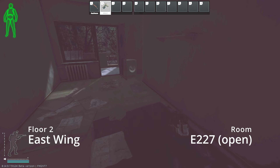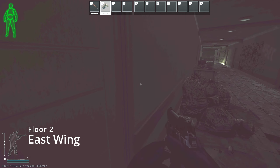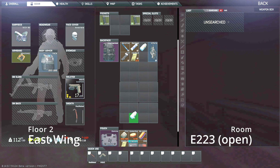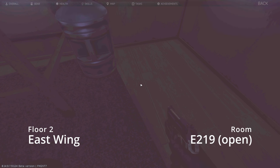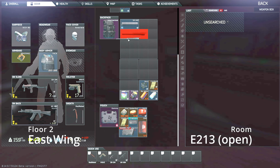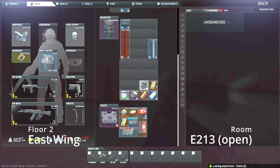Up to the second floor now. 227 is a great room — you can actually find a LEDX there. I found a defib there before, and a bunch of other things like ophthalmoscope and medtech. This next room is hit or miss — it's just a weapon box, great for a zero-to-hero run. Room 219 is great: defib, LEDX, graphics card. I've seen bitcoins, skull rings, a lot of good stuff spawn here.